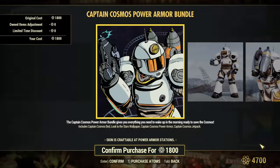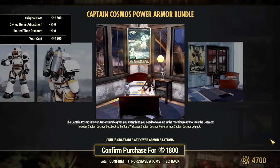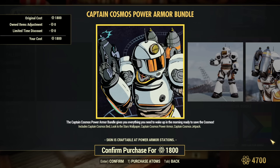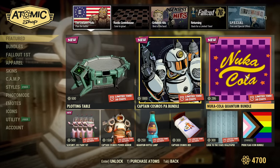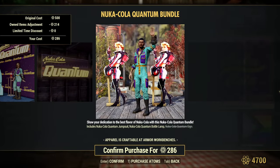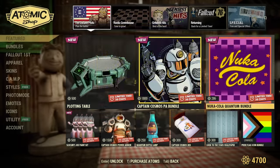After that we have the Captain Cosmos Power Armor Bundle — yes, this is a bundle from the score items. If you did all previous scoreboards you have those items, like Nuka-Cola returning items in here. Not a bad bundle.